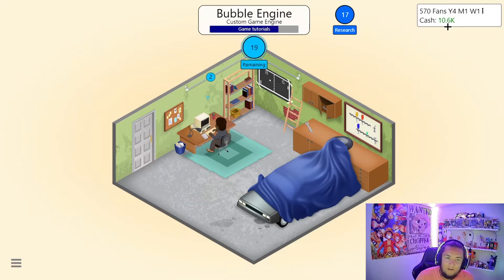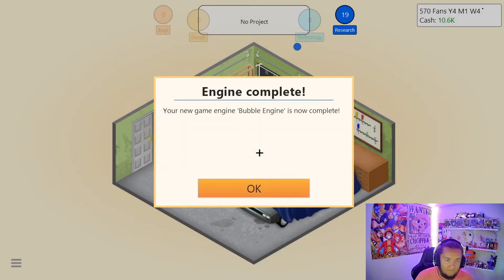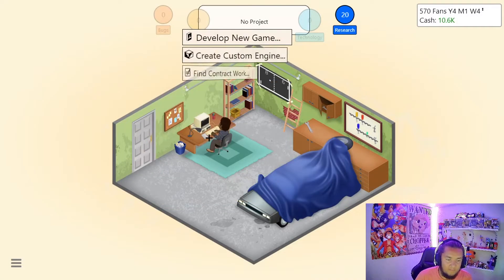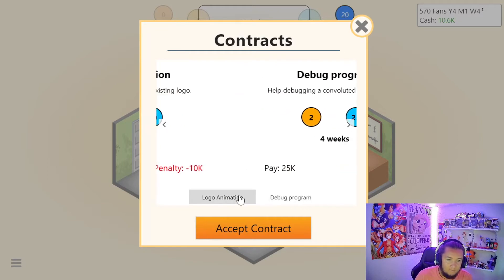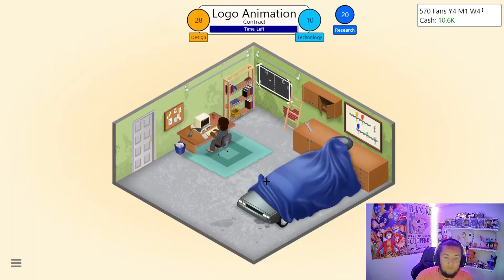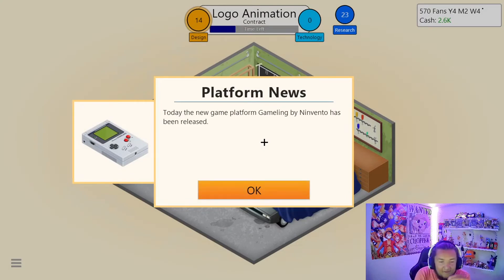We're going to be able to put a lot more into games, a lot more money into them. We're going to make much bigger scale games. The Bubble Engine is now complete. We are going to do a quick contract. I'm going to risk the big one. If it does not work, I might be broke. The Gamelink has been released.